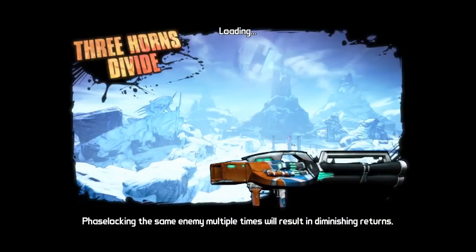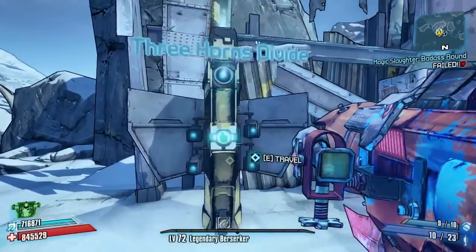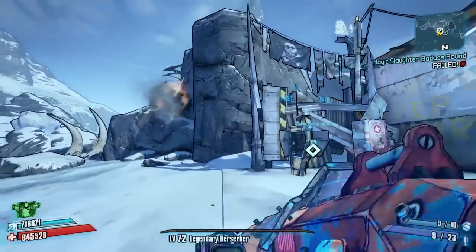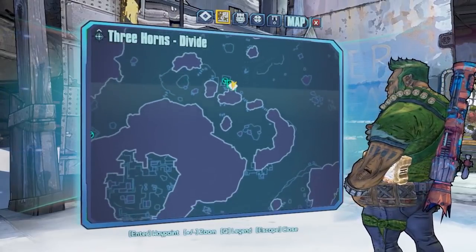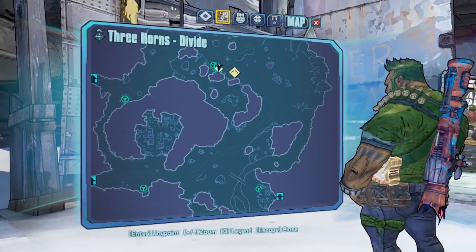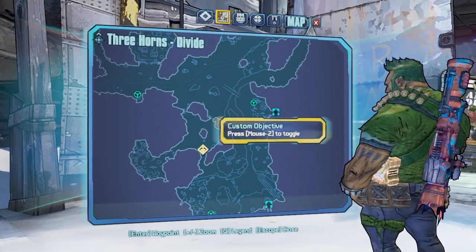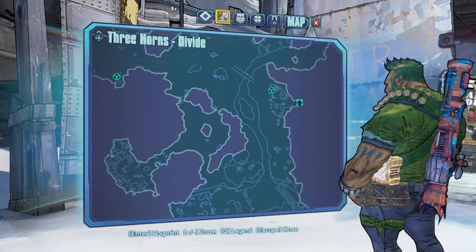As always, I'll show you where we're going and explain the skip. When you spawn in Three Horns Divide, you'll be at the fast travel. Bringing up the minimap, you can see Savage Lee is way over in that direction - directly below us on the full map, on pretty much the other side. The normal route requires you to get a runner or vehicle and drive all the way down to his spot, then run through a blocker past a load of Bullymongs - pretty annoying.